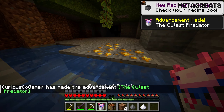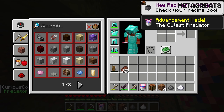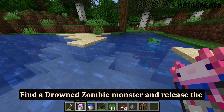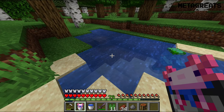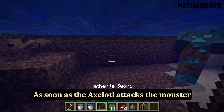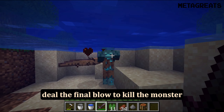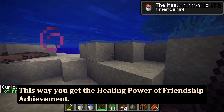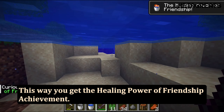Find a drowned zombie monster and release the axolotl in the water. The axolotl will attack the water monsters. As soon as the axolotl attacks the monster, deal the final blow to kill the monster before the axolotl gets weak. This way you get the Healing Power of Friendship achievement.